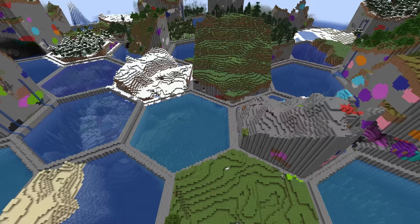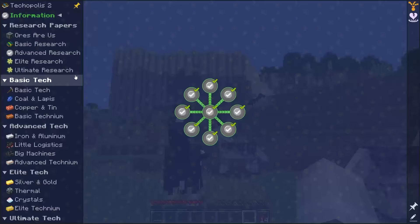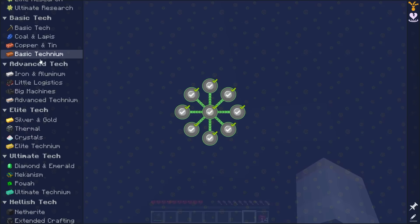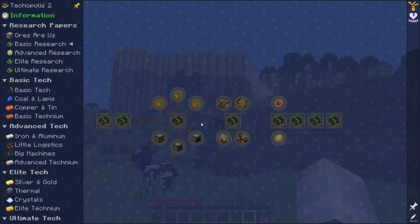The world is broken up into hexagonal biomes, which is really quite surreal. We've got 24 quest chapters to work through, automating 7 different tiers of Technium ingots — starting at basic Technium all the way down to final Technium. There's a currency called tech bucks which we can use to buy orbs and unlock research. Research requires us to hit technological milestones to craft the research paper, so many cool mods are gated behind it.